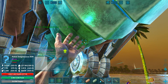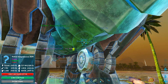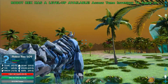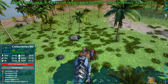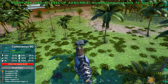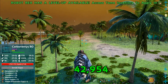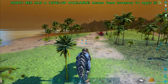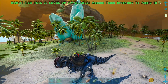Now let's go ahead and check out the Robot T-Rex real quick. Right click is roar, C is nothing, X is nothing, control is nothing. Left click is our attack - 42,000 damage! Goodness gracious, and this isn't even a max level one - it was like a 340 that we tamed. Speed wise on sprint is decent. The Robot Rex is doing fantastic damage for a non-maxed tame.